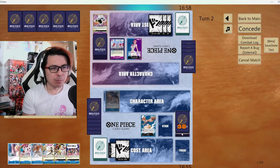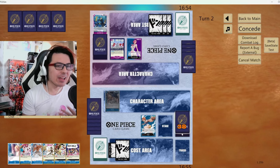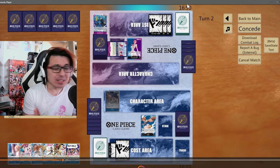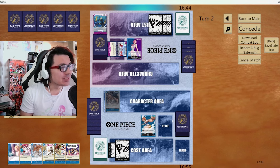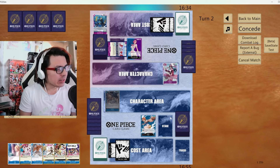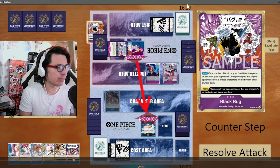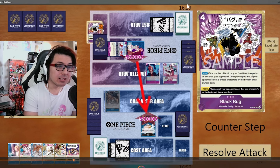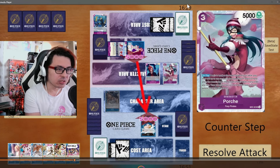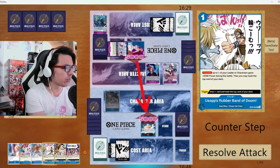My opponent — I'm expecting the Porsche play — but they grab Sora with the Germa Kingdom, so I figure that's probably fine. Maybe they don't have the Ichiji upgrade. We see the Porsche, and I don't actually think they had Ichiji's upgraded form. Because they just swing the 5k, I'm expecting the 7k swing here still. I checked their trash, I see that they don't have Ichiji in the trash yet, so I'm thinking they're still probably going to go into the upgraded form.